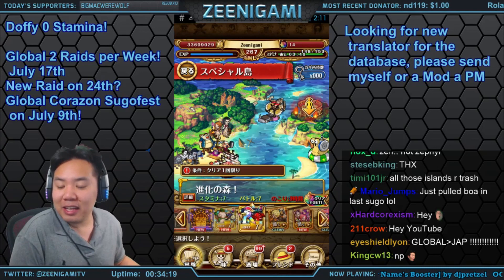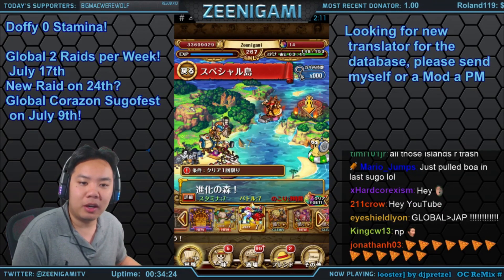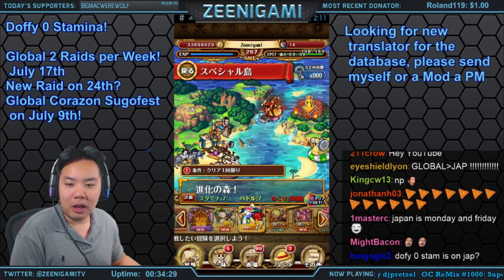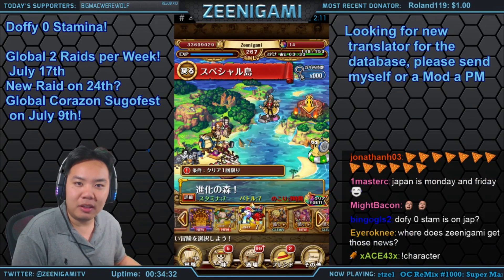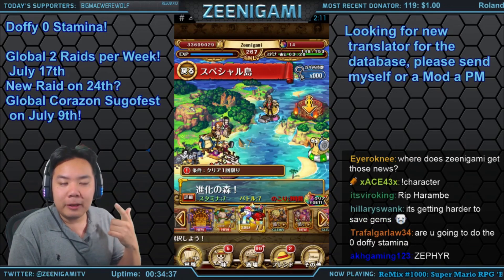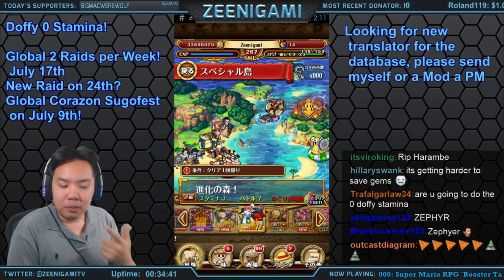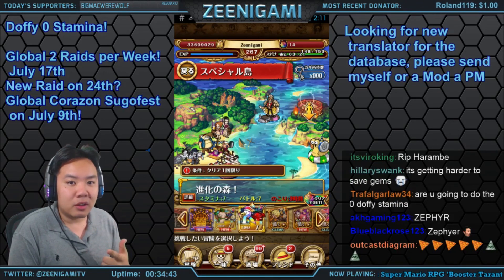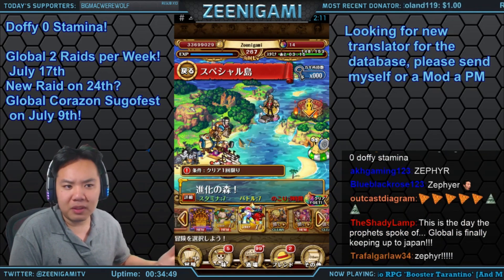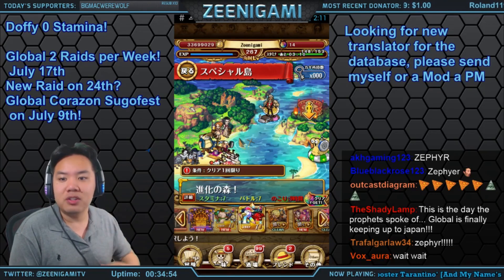That leads to a lot of speculation as to why there's nothing on the 24th, when we would normally expect a new raid boss. It could be that the 24th is going to be a brand new raid boss for global. Hopefully it's either Zephyr — who is long overdue — or the Admirals Buster Call raid, which has some very good units including Dalmatian and Momonga. Zephyr is Zephyr — everyone wants Zephyr — so fingers crossed for a new raid boss on July 24th.